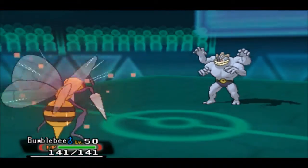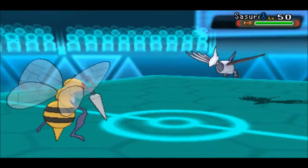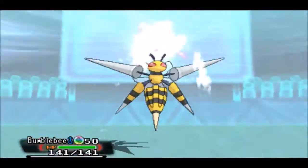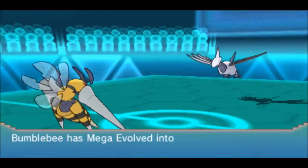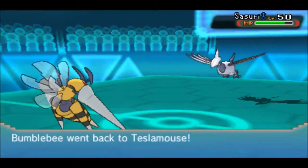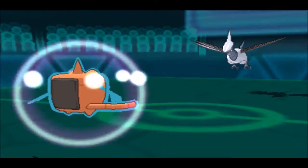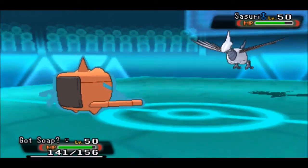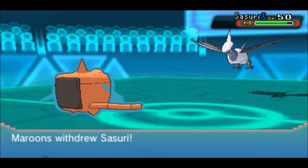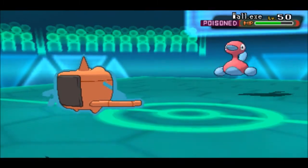Next up comes Bumblebee. I go for Mega Evolution and U-turn predicting the switch into Skarmory, really hoping it's not the Rocky Helmet variant because I don't want Mega Beedrill to take damage. He is not Rocky Helmet, which is great. Out comes Beedrill, in comes Rotom Wash. I go for Volt Switch — he switches into Porygon 2, so out comes Skarmory, in comes Porygon 2, which gives me momentum.